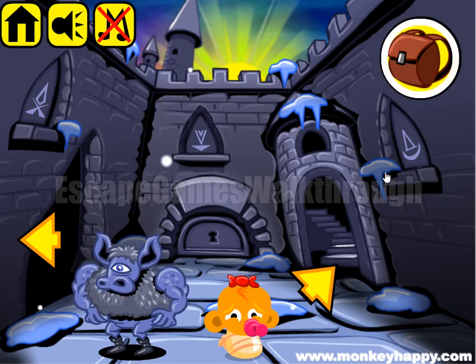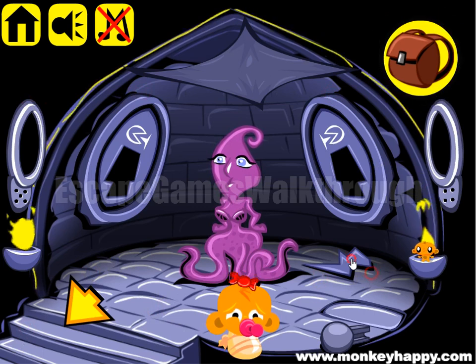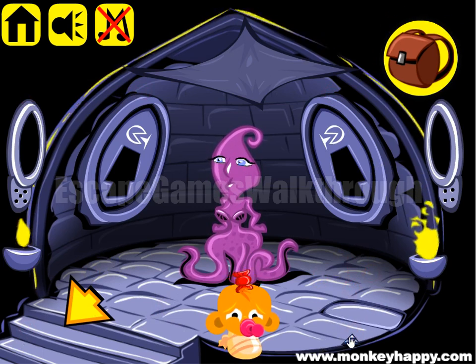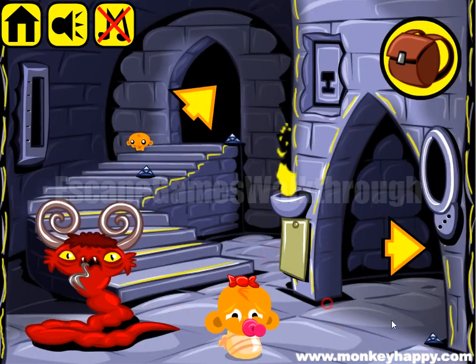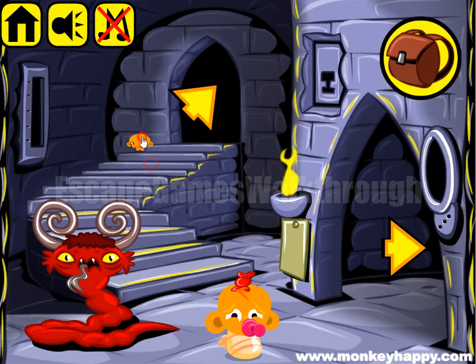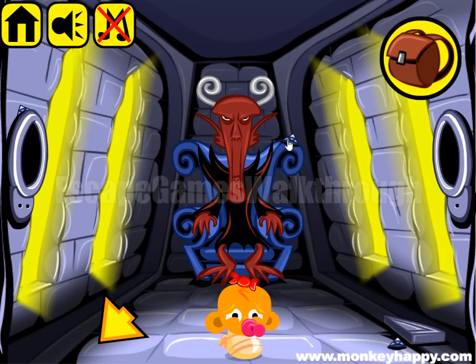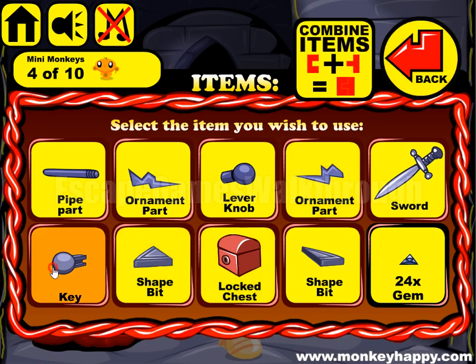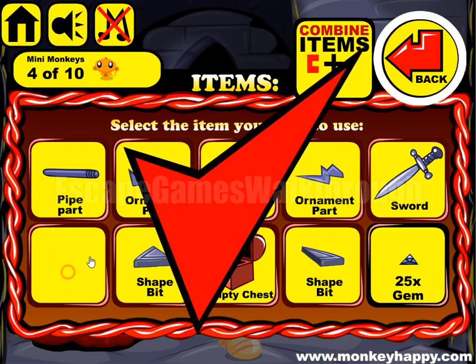Collect items. Go in here, then go in back and collect items here. And go in here. So we have collected all the items. Now we can use the key to open this door. Get the small key to open this locked chest.